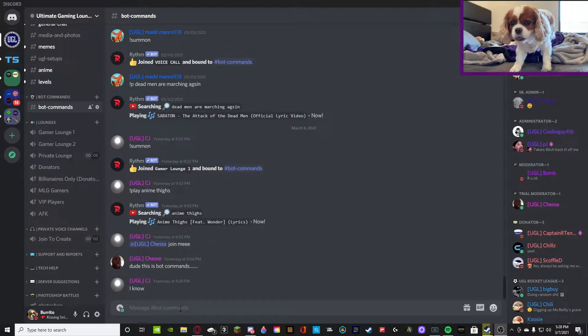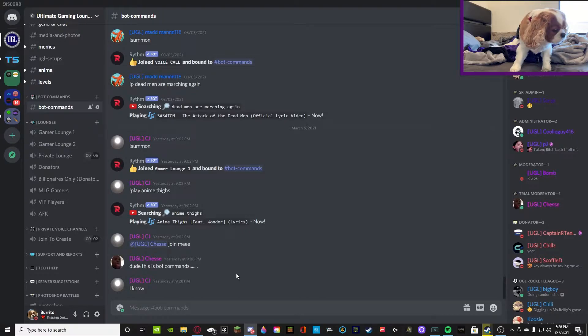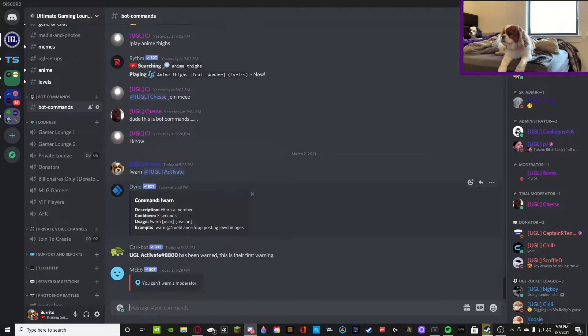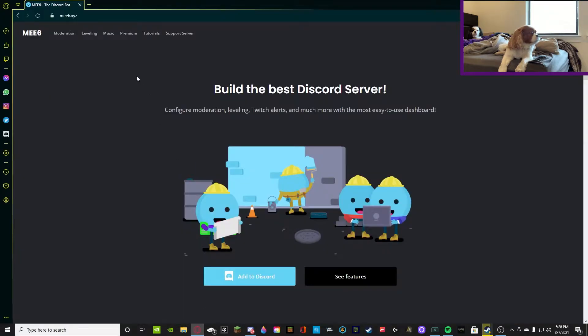Alrighty, so as you guys can see I'm in my bot commands channel right now. I'm going to show you what it looks like when you warn someone and when you don't have the correct permission — it's going to show up as 'whatever your name is doesn't have the permission to do this.' But it should look like this when you correctly warn someone: you do exclamation point warn, then the person, and it shows that. But right now if you aren't a moderator or you're trying to warn a moderator, it shows you either can't warn them or you don't have the permission.